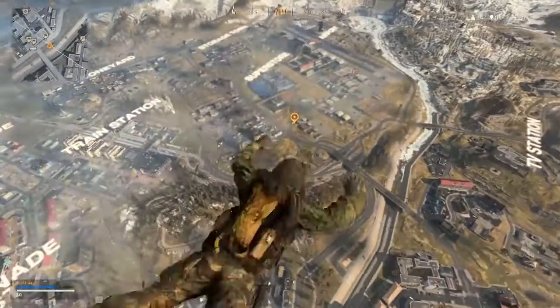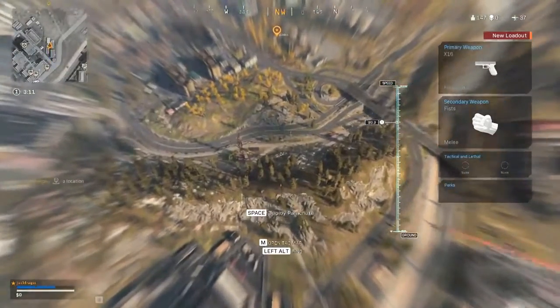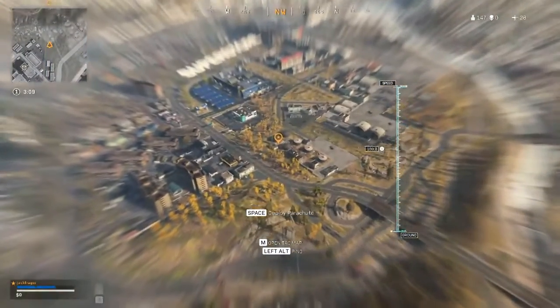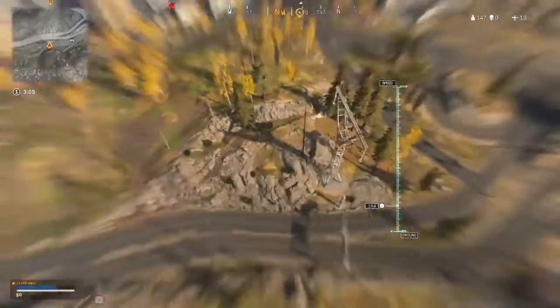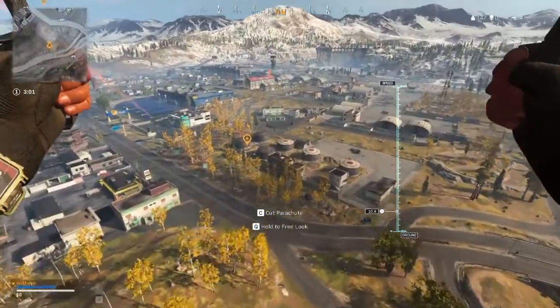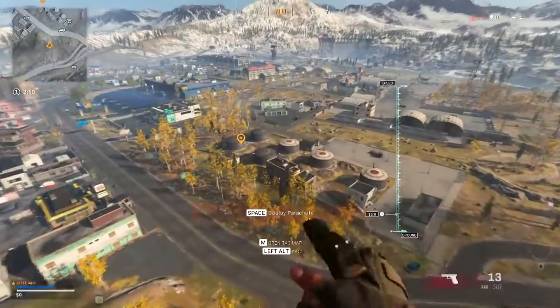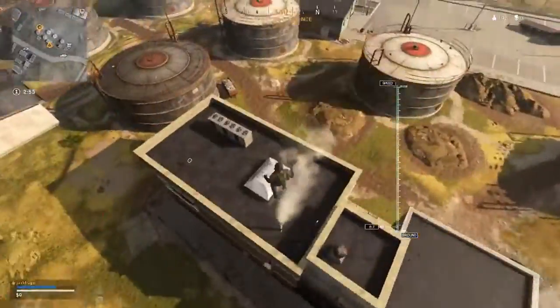We are going to go to the silos. I was playing with Benny Central and he told me the silos — that's where you drop if you want to win games. Usually they've all got boxes, so you can kind of loot up around here and then head over to Superstore or Millbase. I'm going to go for this dude because there's no gun here.